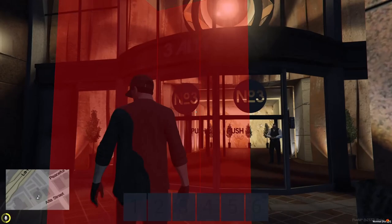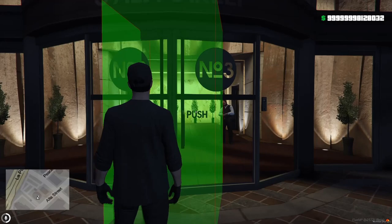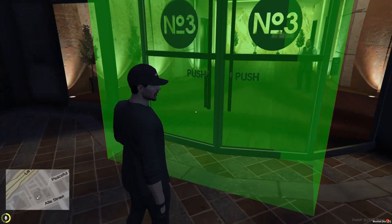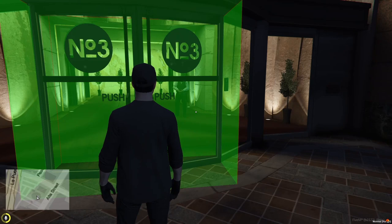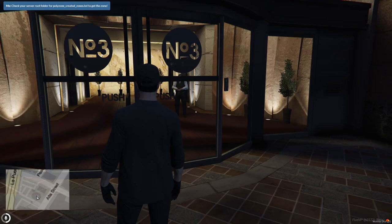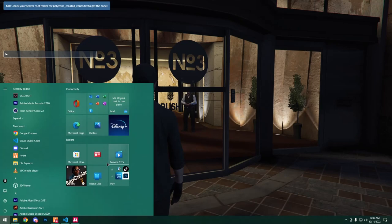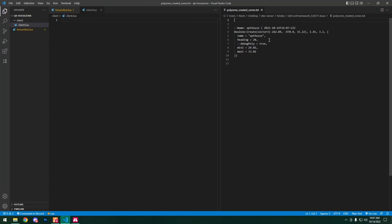If you use Control with arrow keys you can see the zone moves a lot more slowly. To decrease the height of the zone you press Z on the keyboard and scroll down or scroll up. We're going to put this at the door frame, decrease the height, rotate, and expand the shape with Shift and scroll wheel. To confirm the zone we type /pz finish and you'll see a text message saying it created a file named polyzone_created_zones.txt. The default location for this file is in the QB base folder where your server.cfg is.